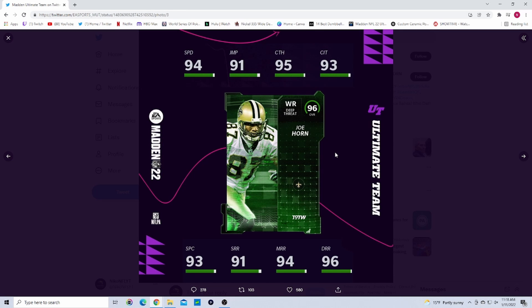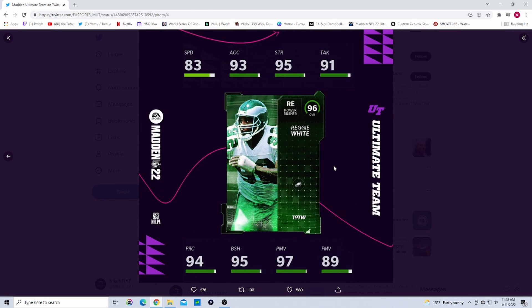At wide receiver we get Joe Horn — 94 speed, 91 jumping, 95 catching, 93 catching in traffic, 93 spectacular catch, 91 short, 94 medium, 96 deep. He gets Saints, Chiefs, and Falcons chem. He's fast and has good route running — he's going to be a good receiver.